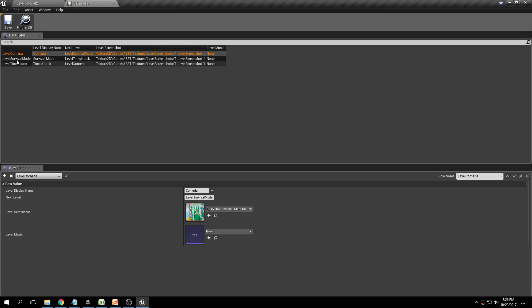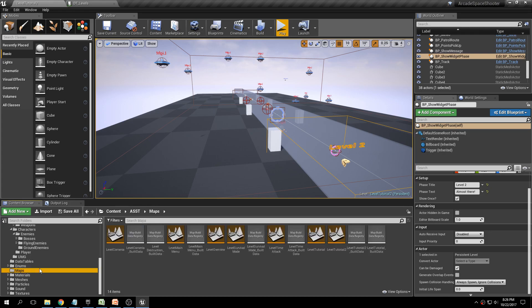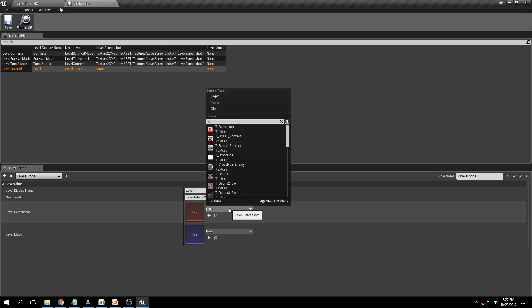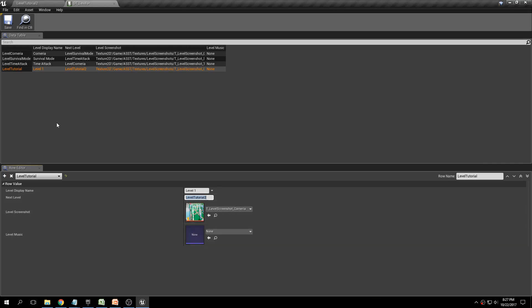We're going to add two entries. First, go back to maps to confirm the exact file name — it's 'Level Tutorial.' Back in DT Levels, click the plus. Enter the row name as 'Level Tutorial' — this must exactly match the file name. Set the level display name to 'Level One.' For next level, enter 'Level Tutorial 2.' Choose the Corneria screenshot for now, and leave level music blank. Click save.